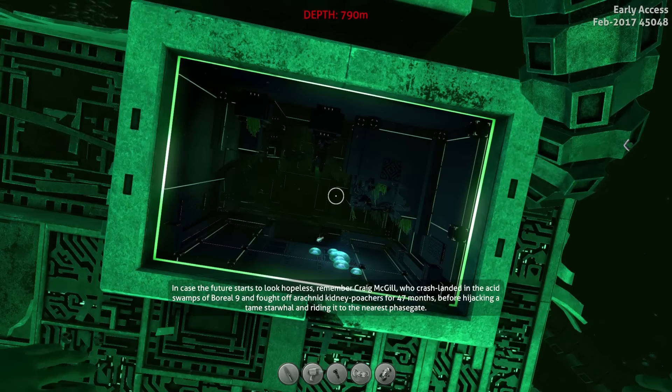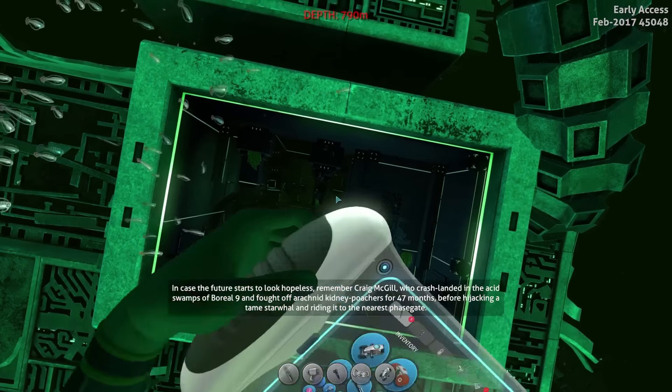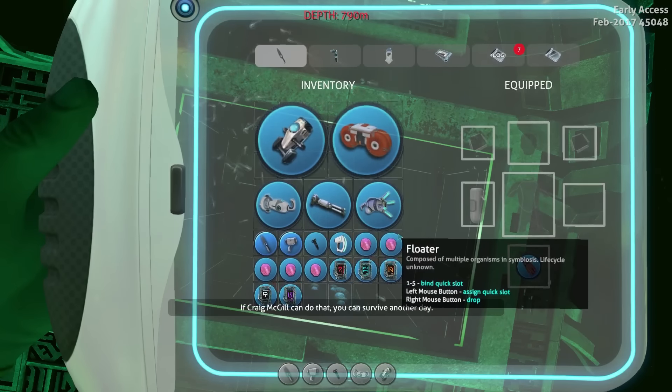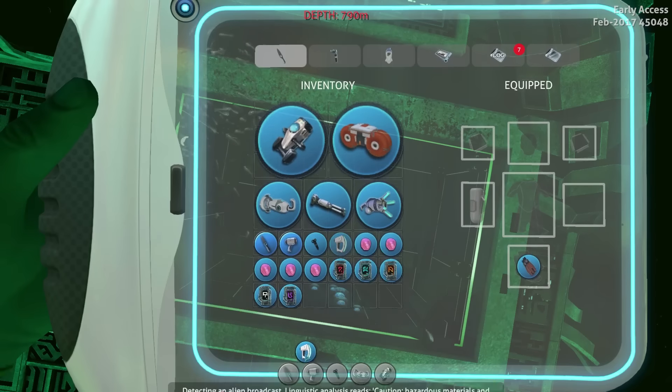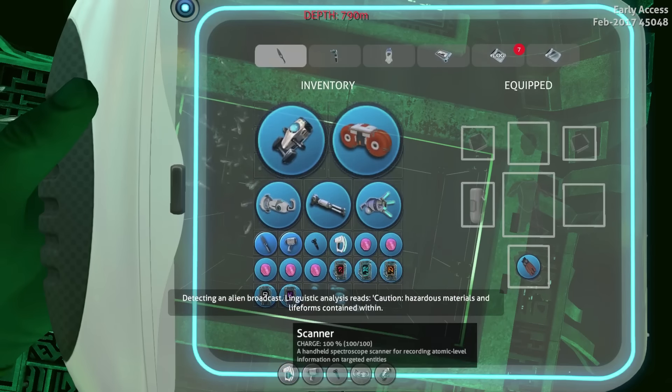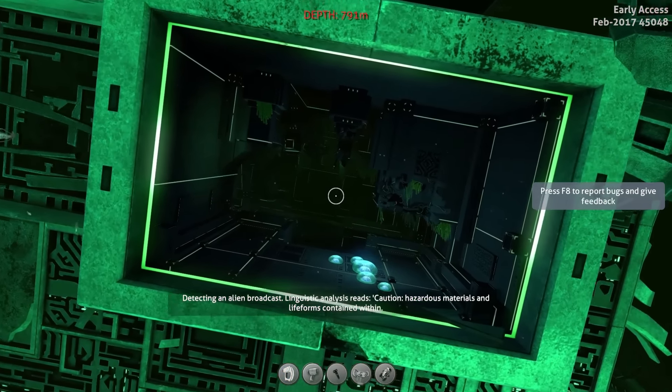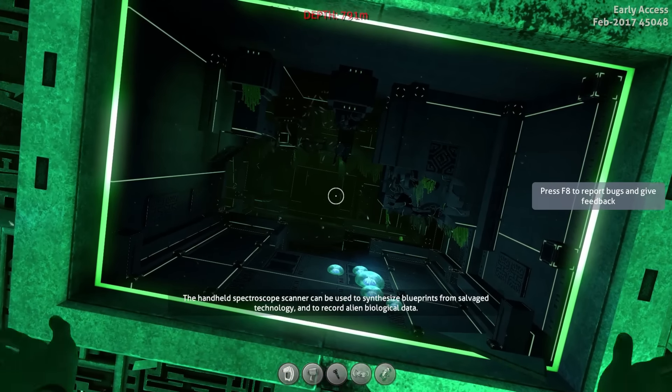Welcome back to another episode of Subnautica. Today a bunch of things have been added and they are pretty awesome, so let's get right to it. First thing is we are definitely going to need a scanner, so they introduced the quick slot drag — we can just go down here and it is now there, which is pretty awesome.